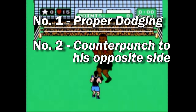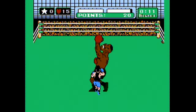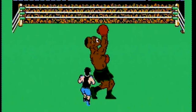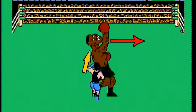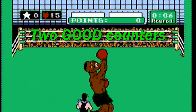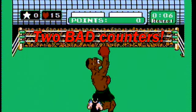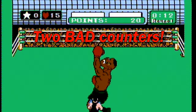Next is how to properly counterpunch. When you counter, make sure you hit Tyson on the opposite side that he's facing. So if Tyson is facing to the right after his missed uppercut, hit him with your left hand, and vice versa. This method does about double the damage to him, which is crucial as the fight goes on. Just look at the difference in damage comparing a pair of bad counterpunches versus a pair of good ones — spread out that damage difference over a whole round and you can see that it's make or break.